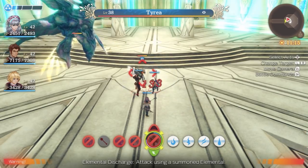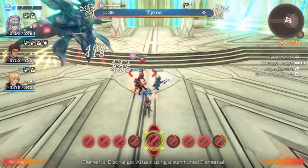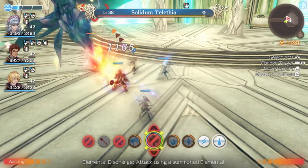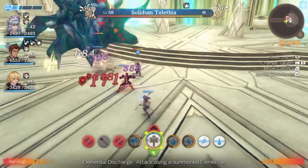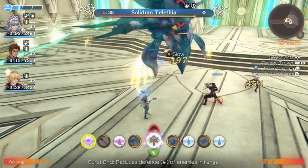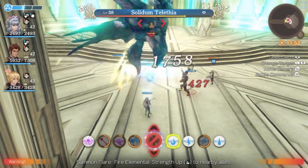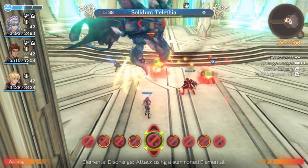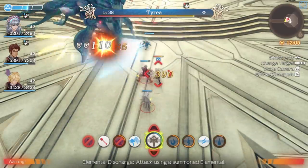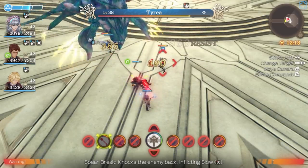You teleported her away — that's fun. You're facing Tyria but there's also the Solidum Telethia. I wonder if there's a better strategy — destroy one first or the other. It looks like I have no choice but to currently fight the Telethia. It reminds me of a manta ray, but there's more to the front of it — almost half humanoid with some fish-like aspects. Tyria is doing telepathic commands, so you do want to kill her first.